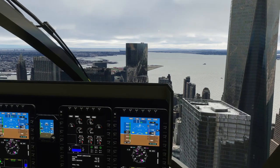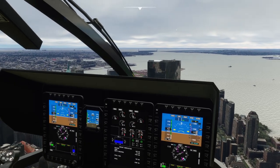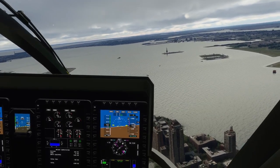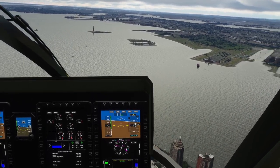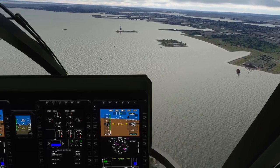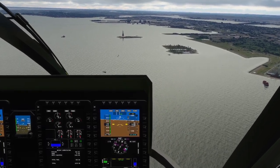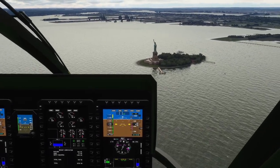Everything's very shiny. Filter one four four seven, contact New York Departure on one two four decimal seven five. Oh, let's visit the Statue of Liberty — Ellis Island over there too. Going to one two four decimal seven five. Do they not have buildings on Ellis Island in the sim? I mean, I know there are buildings there. It doesn't look like there's much going on. Okay, Statue of Liberty time.